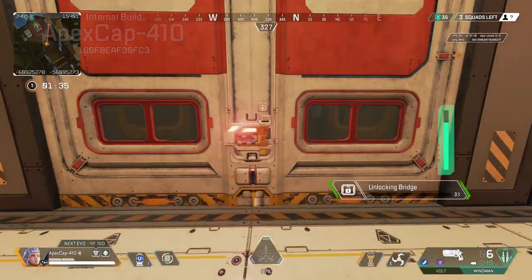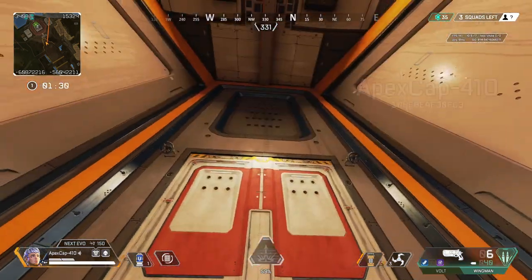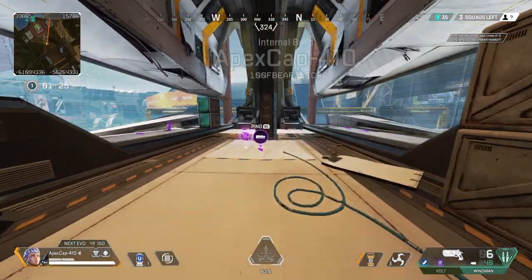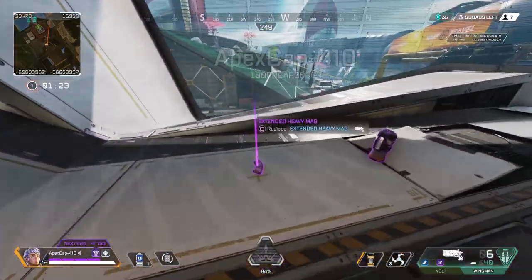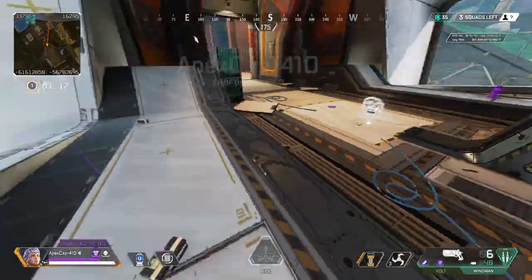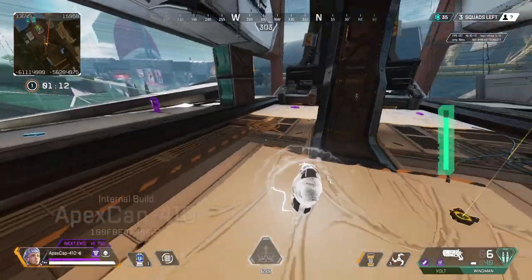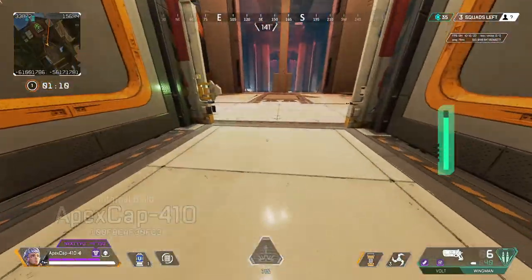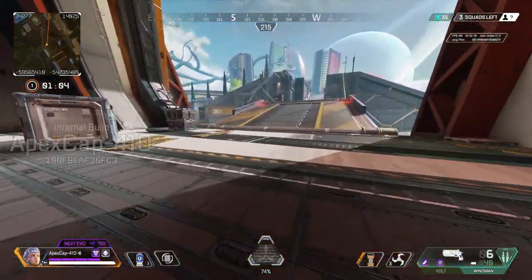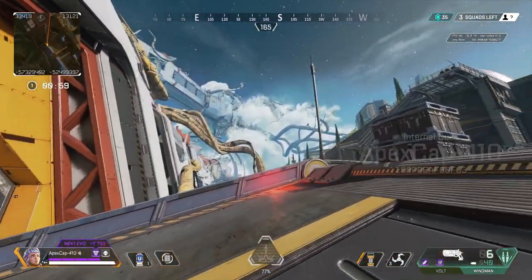Just like on World's Edge, when you open the vault it's going to be filled with really good loot. We got a little unlucky — the only gold item in here was a hop-up, so that wasn't a great showing. But there is a lot of really good loot in here. I was only able to play Olympus about three times, and the entire lobby of content creators all landed here, so it was tough to get a good look. But every time I did see it there was actually a ton of gold stuff in there.